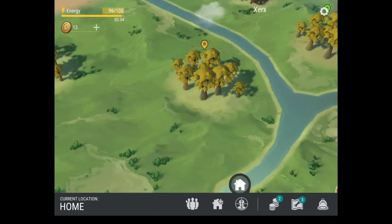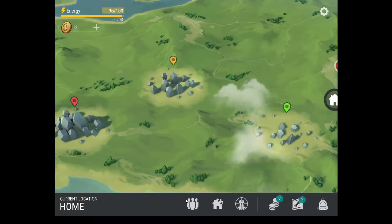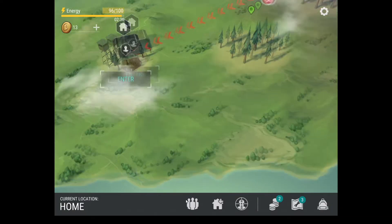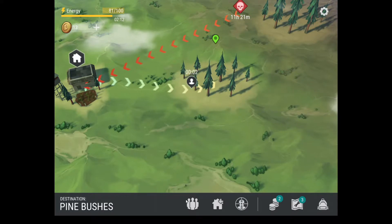Sometimes the supply drops contain food, sometimes weapons — there are different things. The main thing to remember is this game is focused on survival, and no one is your friend. It does have a PVP element to it. When traveling, you have two options: you can run, which costs you energy, or you can walk, which costs you nothing but time. So if you've got something to do, you can just walk and by the time you come back you've spent no energy.